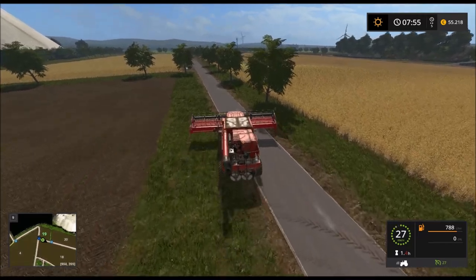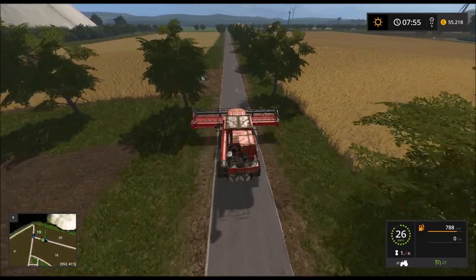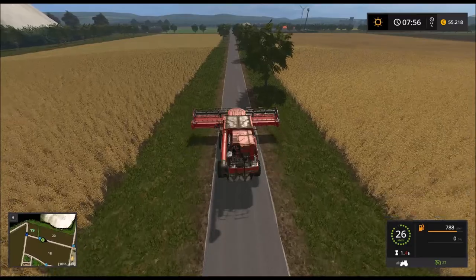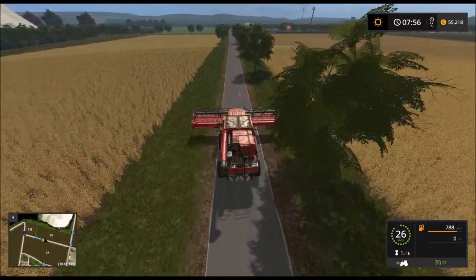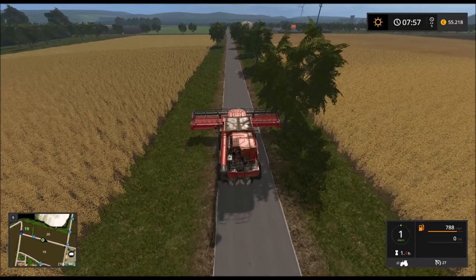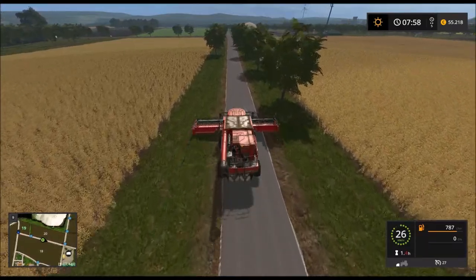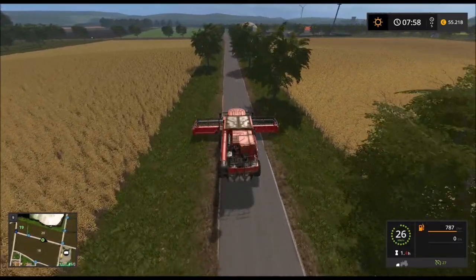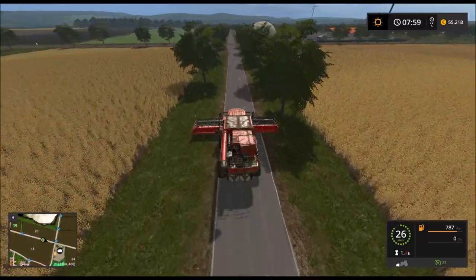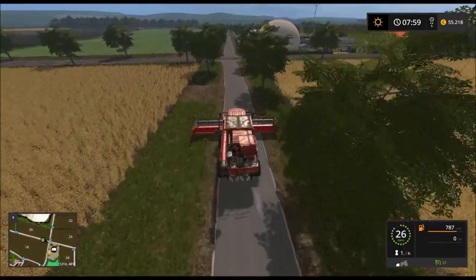Ich bringe den Mähdrescher, wenn es geht, so zum nächsten Feld. Das sind ja Flurwege, also sollte eigentlich kein Gegenverkehr auftauchen. Gegenverkehr nicht, aber ein Baum! Das Mähwerk war zu hoch. Das wird eng – knapp, aber reicht. Ich habe das Mähwerk jetzt gesenkt, damit man zumindest unter den Stämmen durchkommt.